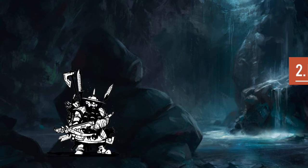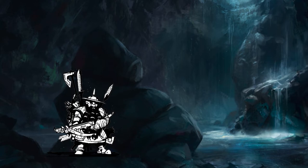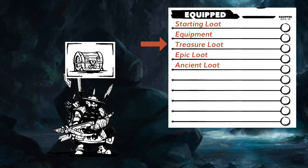Most of the time, the fiction will dictate what is destroyed. Rolling a natural one while hacking at a stone golem with your axe really makes things easy. But what if it's random or not clear what is at risk or being lost? This is where I look to the dice. If it's not clear what will be destroyed, I ask my player to make a roll, starting at the top of their inventory and counting down until they reach the bottom. If they still have numbers to count, they just start at the top again. Whatever they land on, that piece of loot is destroyed or lost.